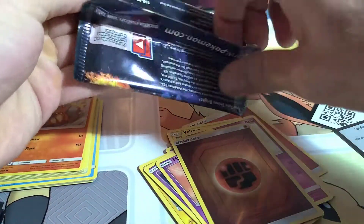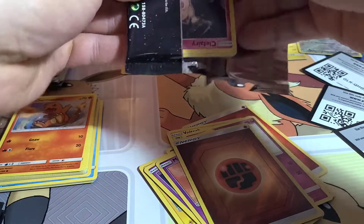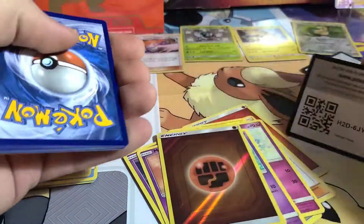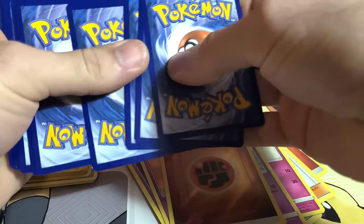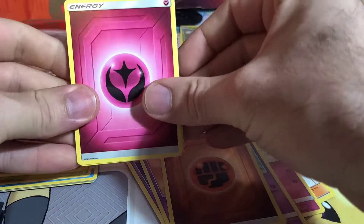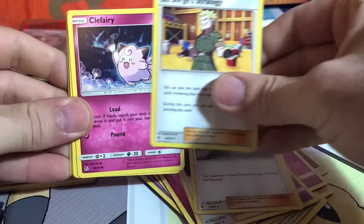We got the birds artwork on the front — your legendary birds. Yeah man, I love this set. What about you guys, is this one of your favorites? I don't know how you couldn't love this one — all the best Pokémon in this set, you got a crazy Charizard you can find, Giovanni's Expo, Koga's Trap, Lieutenant Surge.